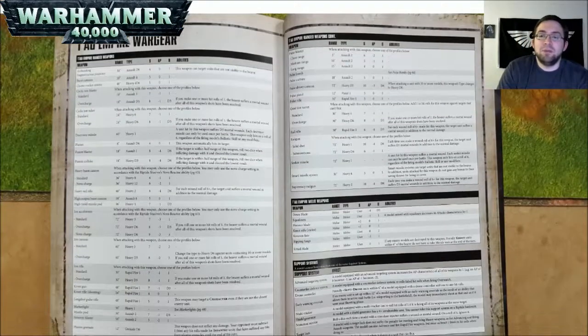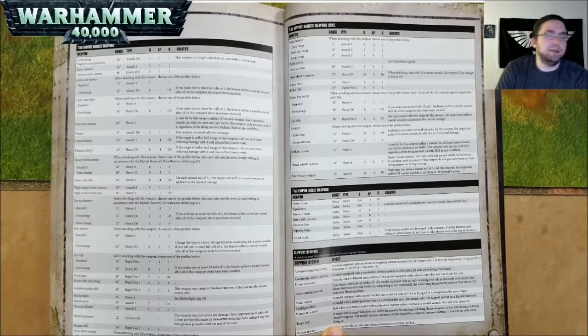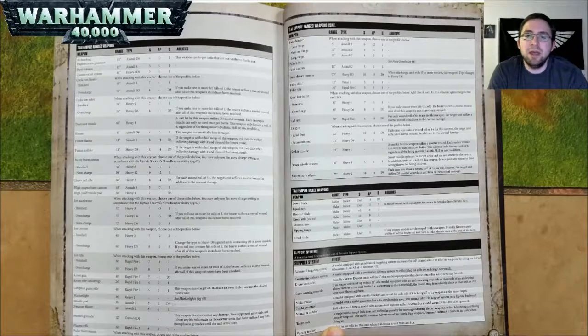Now we'll get into the details of some of the Tau Empire wargear and some of the shooting. An Air Bursting Fragmentation Projector is 18 inch range, Assault D6, Strength 4, AP nothing, and 1 damage — this weapon can target units not visible to the bearer. A Burst Cannon is 18 inch range, Assault 4, Strength 5, AP nothing, and 1 damage. A Cluster Rocket System is 48 inch range, Heavy 4D6, Strength 5, AP nothing, and 1 damage. A Cyclic Ion Blaster — choose one of two profiles: Standard is 18 inch range, Assault 3, Strength 7, AP negative 1, and 1 damage; Overcharge is 18 inch range, Assault D3, Strength 8, AP negative 1, and D3 damage — if you make one or more hit rolls of 1, the bearer suffers a mortal wound after all shots have been resolved.